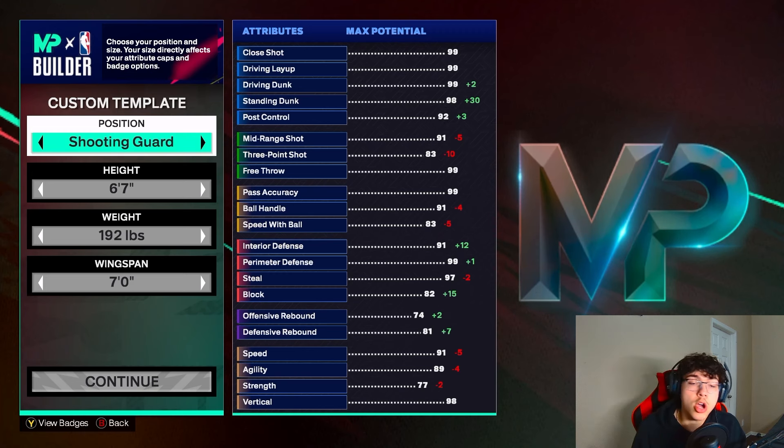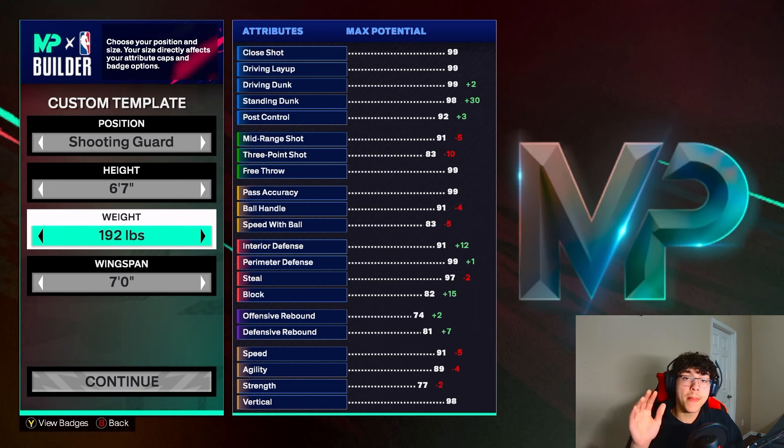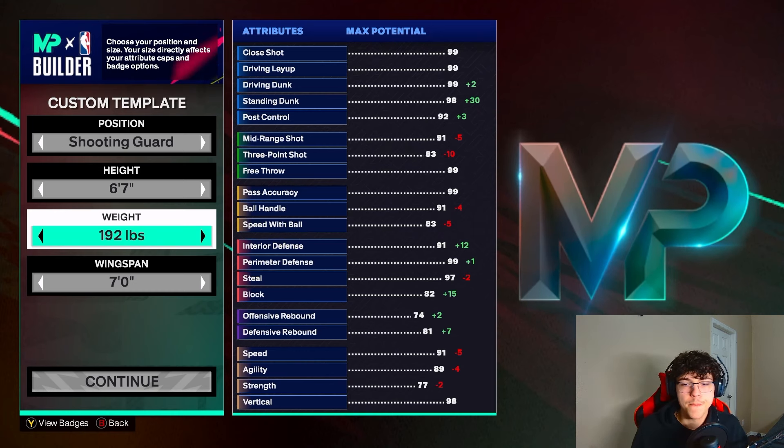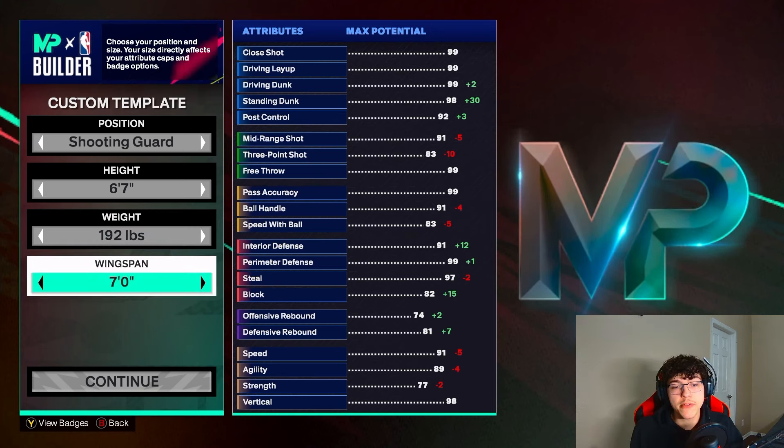First off, position: shooting guard. You can go with small forward or point guard, but just in case I play rec or anything, I don't want to be put at point guard position — I'm not going to have a high pass accuracy. This is not like a pro-am type of build. Anyway, height 6'7", weight 192. Y'all can mess with this build as much as you want — this is going to be a very good template to build around. I never recommend copying any YouTuber; always use it as a template and fit it to your liking. Weight 192, wingspan 7'0".